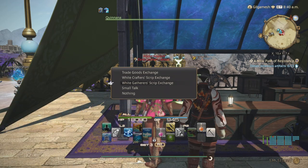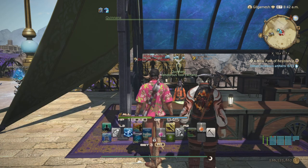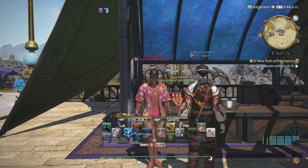Simply go to the White Scrip Exchange and get your tool for 1,500 white scripts. For Gatherers, you can easily get your white scripts through Ocean Fishing, which unlocks after you do the first class quest in Fishers Guild at Limsa Lominsa.